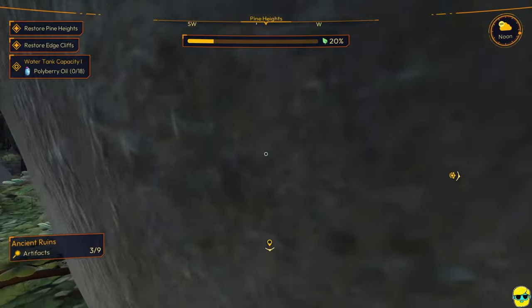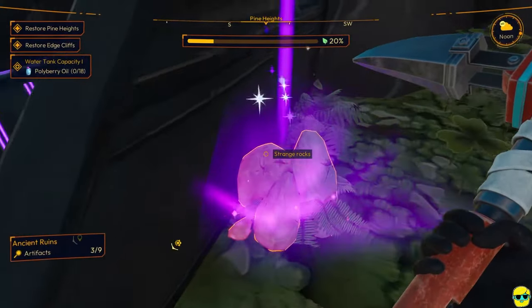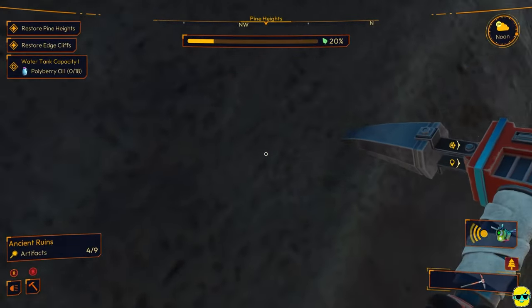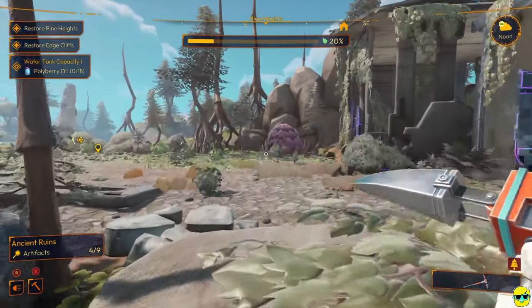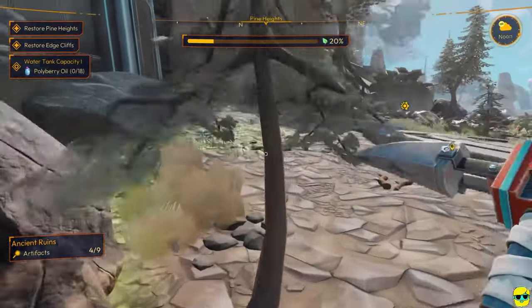There's one down here — let's just get this one first. You hear the sound effect, it tells you you're getting close. All right, we are at four out of nine. And we know there is one up here, so let me get it.